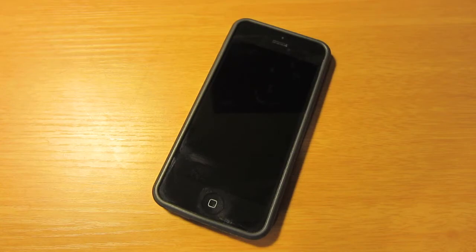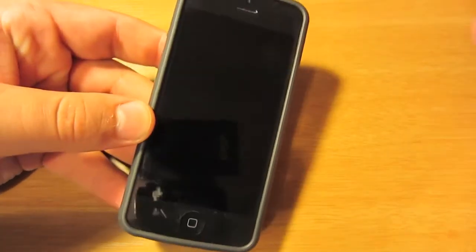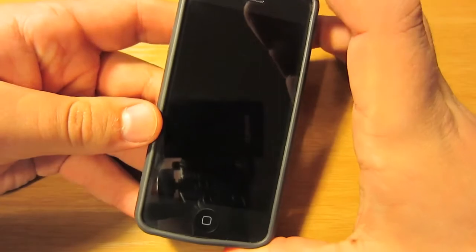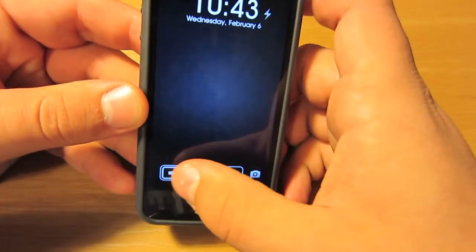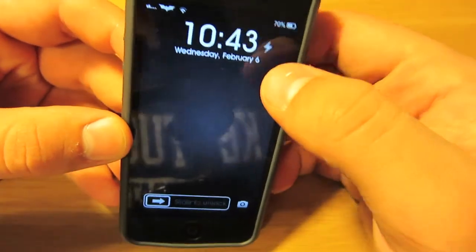To begin with number five, the first tweak that I'm currently using, and I believe is one of the best ones out for the iPhone 5 right now, is called Torch. When you're on your lock screen, you can see I have this lightning bolt symbol right here, and when you press that, it turns on the LED light on the back of your device.